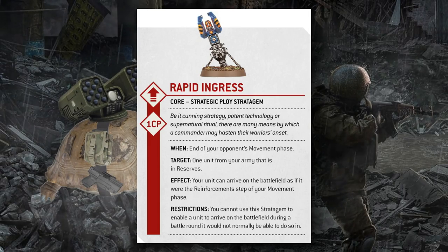Your unit must already be in reserves to be targeted by Rapid Ingress, and we don't quite know yet how units will enter reserve. It's likely one way will be having the Deep Strike rule, and I'd be shocked if we didn't see other similar abilities in the core rulebook — things like Outflank are ripe for being added as a universal special rule. Rapid Ingress itself doesn't allow you to enter reserve; you already have to be there. Whether there are abilities like Strategic Reserves where you can enter reserve for free could make the stratagem exceptionally powerful.